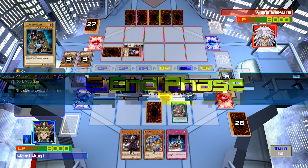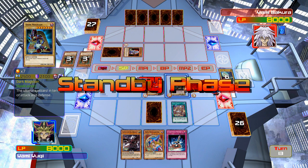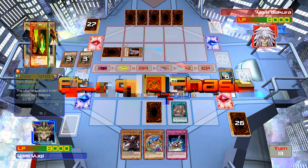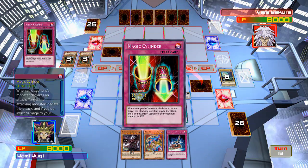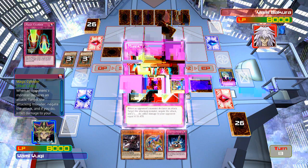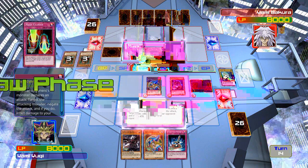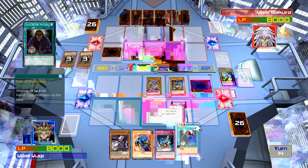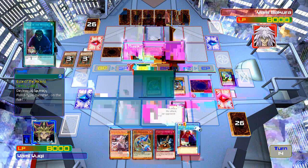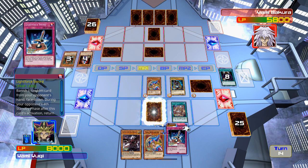I think we're alright for now. What's he doing with Dark Necrofear? You cannot attack with that, and you can suck on my Magic Cylinder! Now what do I want to do? Three face-up Fiend-type monsters on the field — goodbye, Dark Necrofear! That is so cheap.